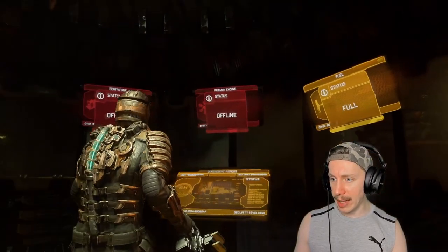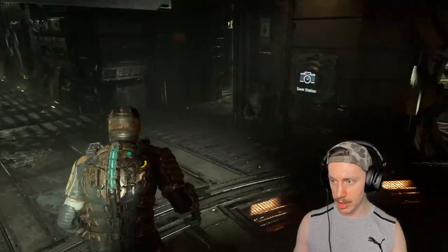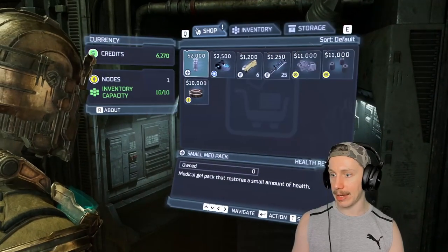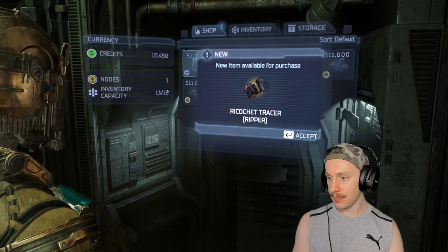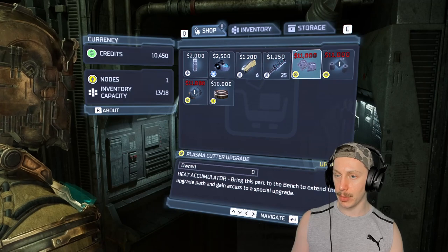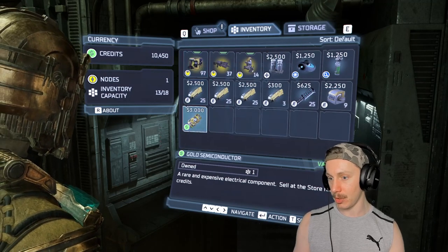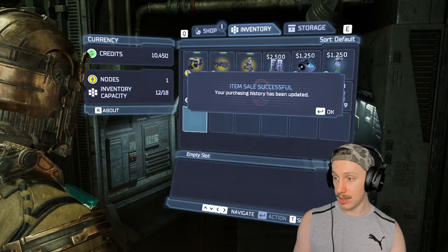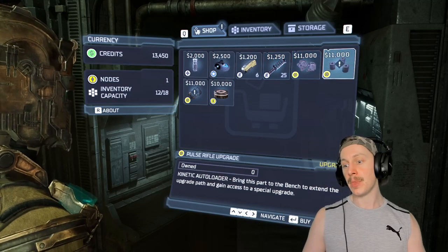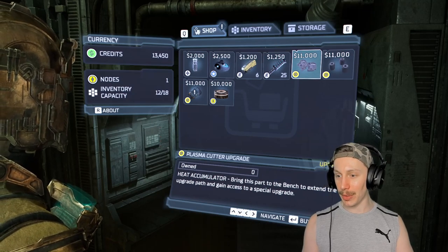So we need to now engage the primary engine and the centrifuge. And then we'll actually be able to progress, I imagine. Now that we are back here, we can probably think about going into the store and buying an upgrade. Ricochet Tracer? No thank you. We could buy one of these upgrades for 11k. Actually, we're only 550 bucks away from just organically being able to purchase it, and we've got a gold semiconductor. We have now just purchased our ability to upgrade one of our weapons. I think it's got to be the plasma cutter, right? It's all reliable.